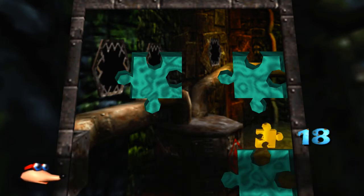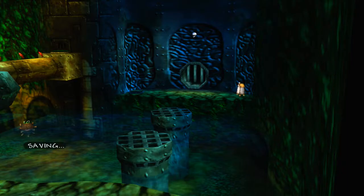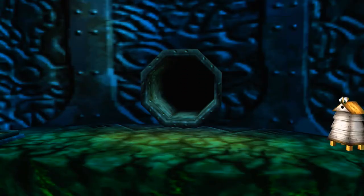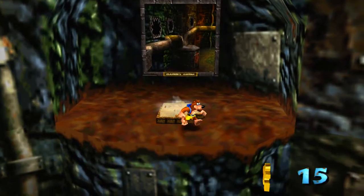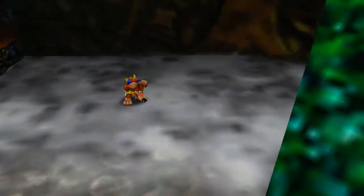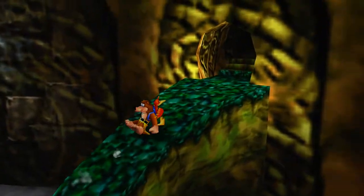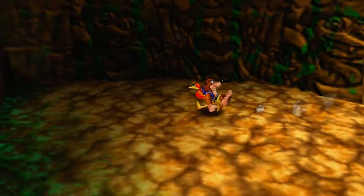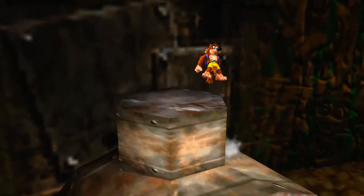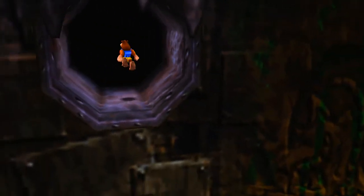Up top here we have the puzzle for the next world that we're going to go into, and we already unlocked it. We got Clanker's Cavern next, which we actually need to work our way back up top here, as if we're going to Treasure Trove Cove. We're not going there, but we're actually going right up top here. It's a little opening that we can go through.